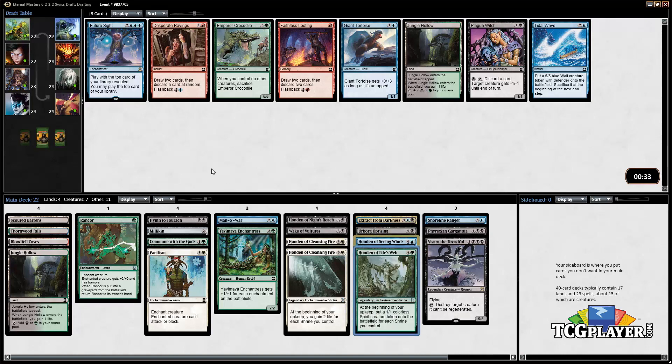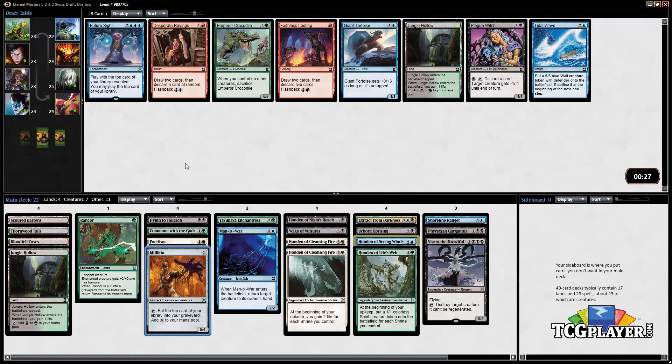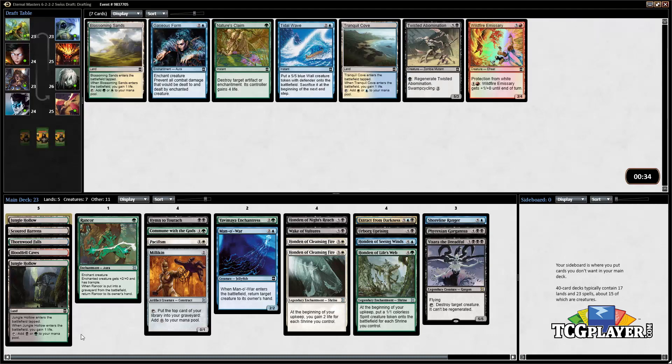There's also a Future Sight in the pack. I don't think there's any way we can cast that with our deck unfortunately, but this card is so unbelievably powerful I wish we could take it and play it. I think I'm just gonna make the conservative pick and take this Jungle Hollow.